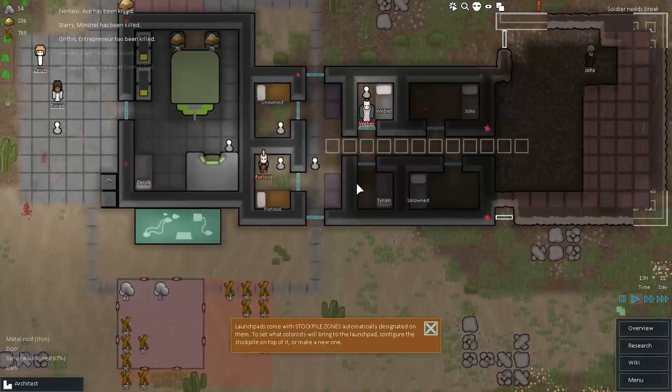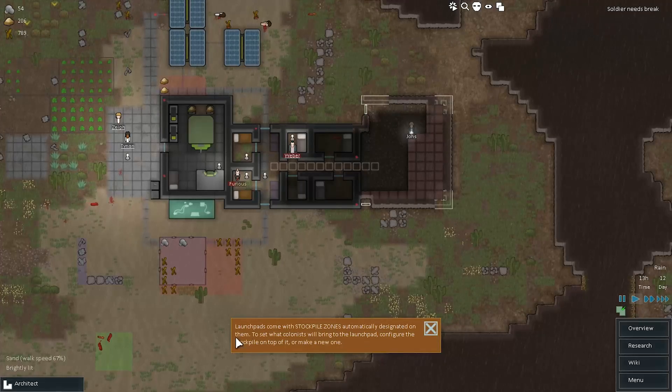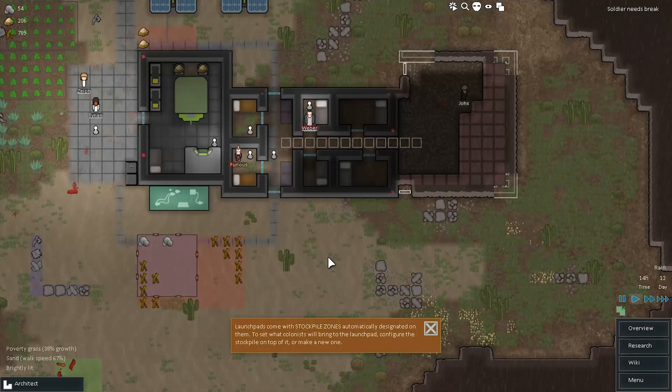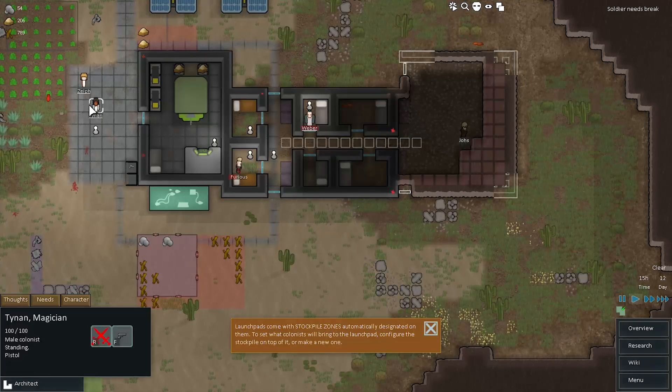Another fun thing that's been added is the new adaptive tutor. I used to watch playtests and the tutor would show — someone would start the game, start moving the camera around and looking at things, and the tutor would be like 'to move the camera, do X,' which was just the most obtuse thing I can imagine, stupid in pretty much any way you can imagine it.